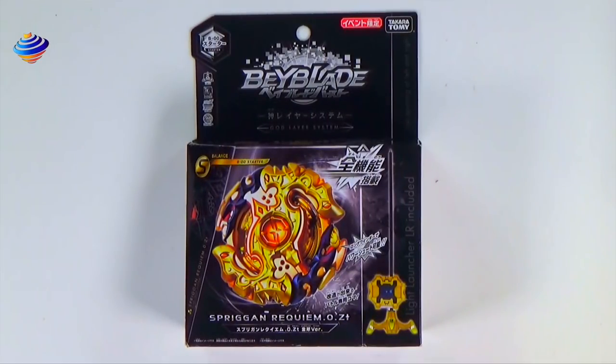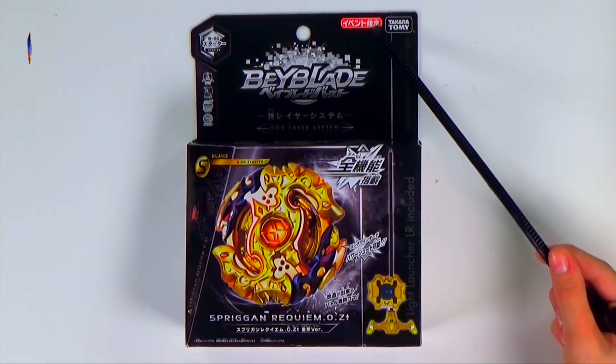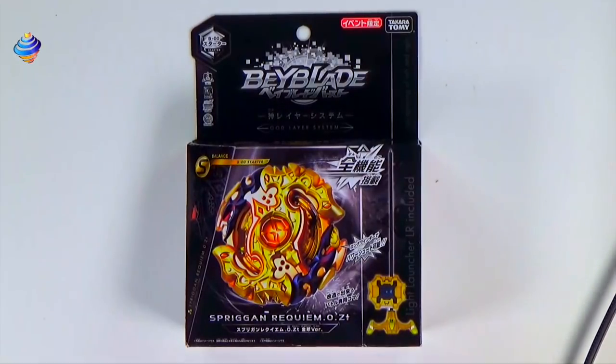Today for our Beyblade show we'll be doing the unboxing and review of the World Hobby Fair Golden Spriggan Requiem. Huge shout out to Maruti for being able to get this for us — please subscribe to his channel, link in the description. You can tell this is very rare by the B-00 number. World Hobby Fair is basically a place where you go to get cool exclusive stuff, accessible only through a friend in Japan or by attending the fair.